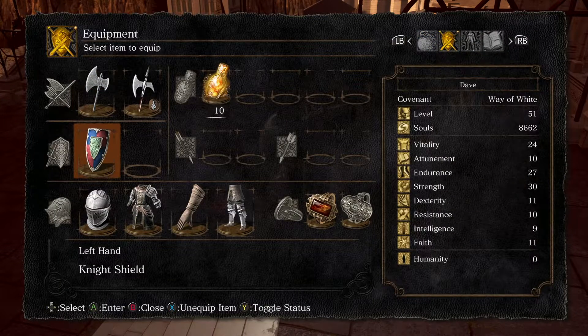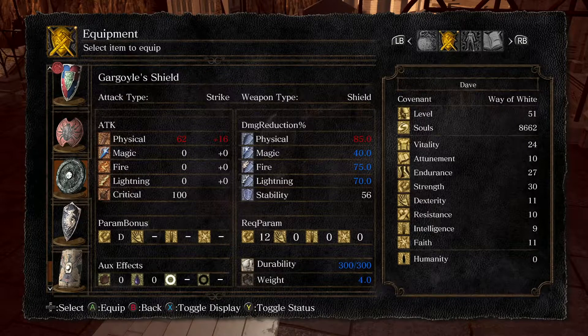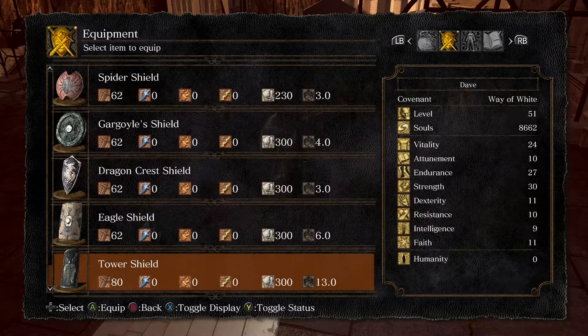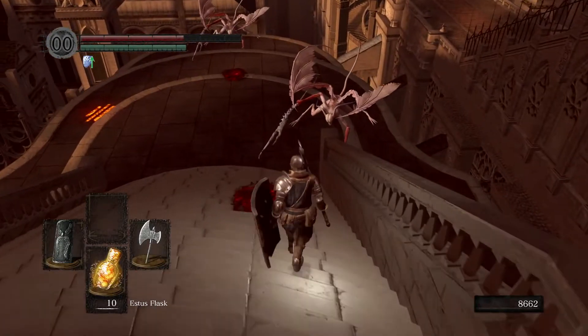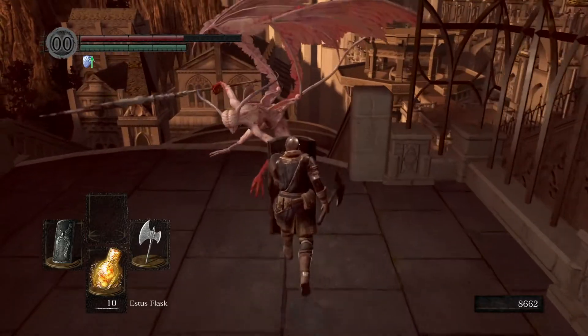I wonder if any of my shields have better defence against lightning. Attack damage reduction from lightning is 40 on that one, 70 on that one — although physical is only 85. This tower shield is just better in every way. It requires 30 strength, which I have now. No reason not to use it. It still rolls the same, so it's still going to take some damage, but less. I don't want to take the one that's not 100% physical.